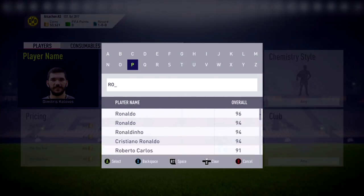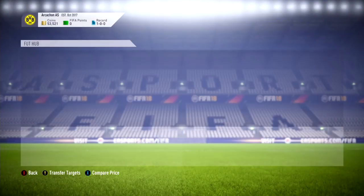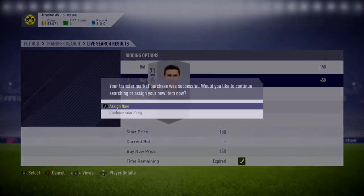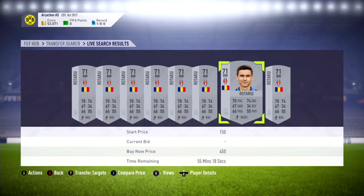Apologies for the corrections — I have to look at the preview on a small screen so I really can't see the players I'm going with. Next we're gonna go with Rotorio, and nonetheless you can see I got him there pretty cheap, not too expensive — 400 coins.